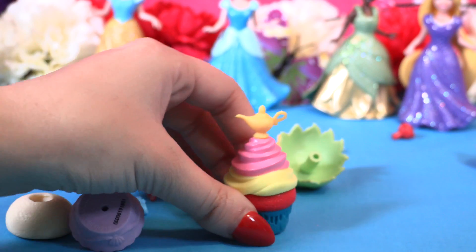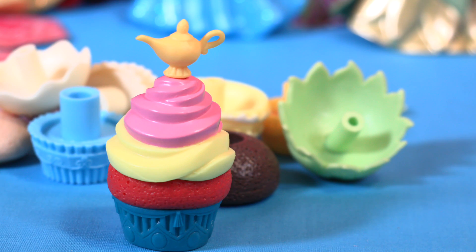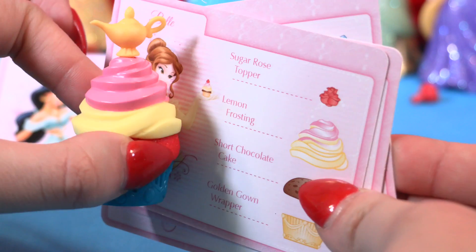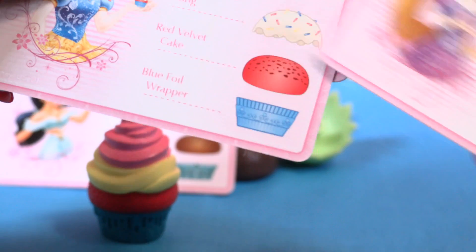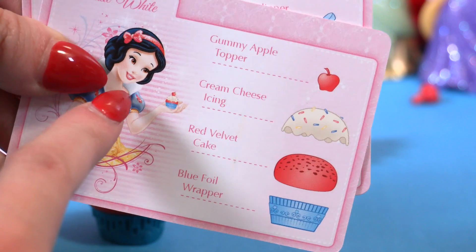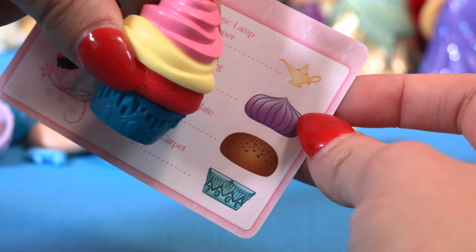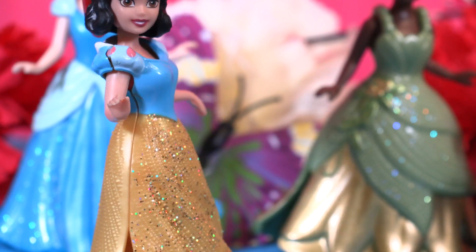Okay, I'm gonna do another one very very quick. I have really no idea about anything. The only thing I know is that this topper is a magic lamp — from Jasmine! Let's see our beautiful frosting — it belongs to Belle, it's a lemon frosting, yummy! The red cake belongs to Snow White, and the sprinkles belong to Snow White as well — it's a red velvet! That's my favorite cake, I love red velvet. Cool, and we have another Jasmine part here, which is the cup.